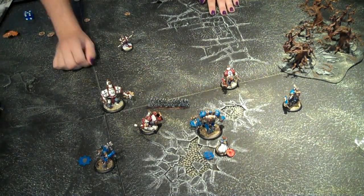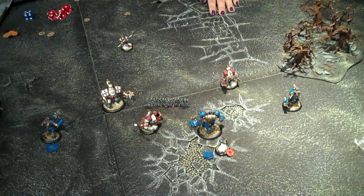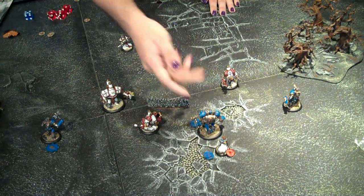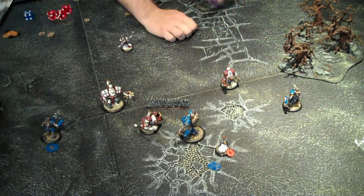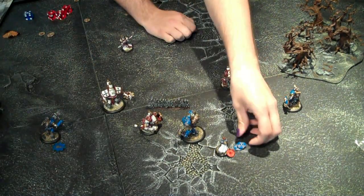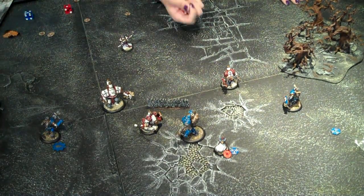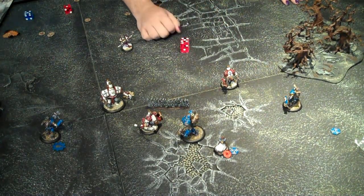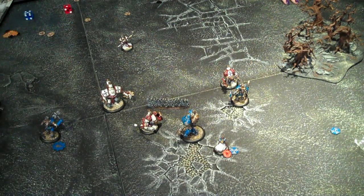On Stryker's turn, the suggested thing he would probably do is move this piece to try to shoot Krios. He very well may damage him, but Krios has 18 health and decent stats to defend against the Charger, so he'll probably live through that. This guy would probably move up to try to kill him and then get pushed back. Stryker, kind of on his heels, would leave a lot of his focus after giving three to him and upkeeping Snipe and Arcane Shield, and would stay there and pop his feat to try to take some hits.